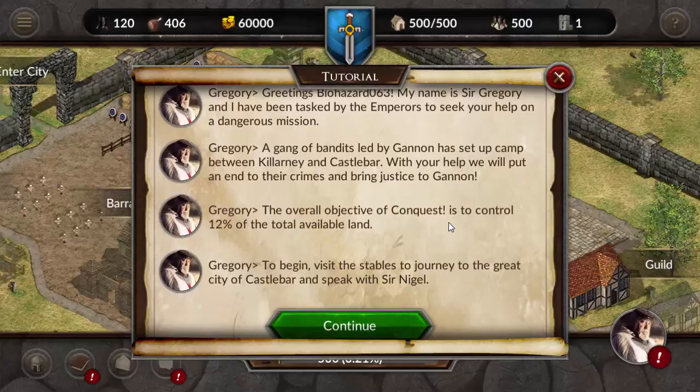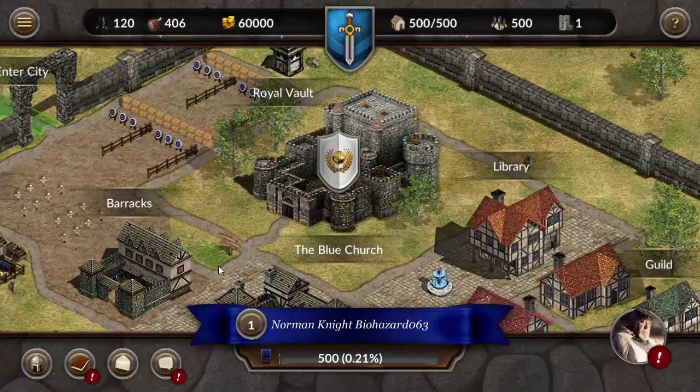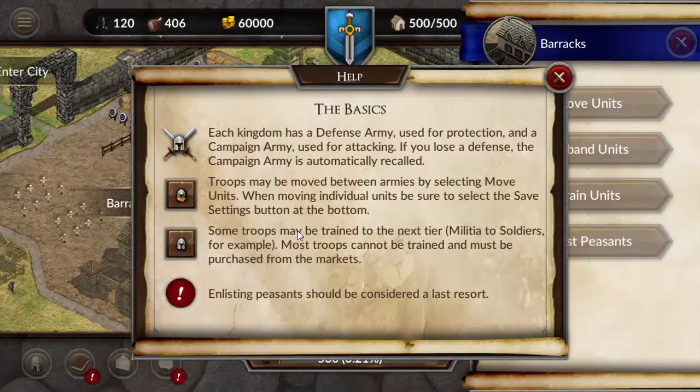I've had stables - journey to the great city of Castle Barnsbrick with Sir Nigel. I may have already clicked the wrong thing. Each enemy defense will use for protection, campaign armies for attacking. You lose the defense, the campaign armies are automatically recalled. Troops may be moved between armies by selecting. Most troops can be trained to the next tier, most you purchase from the markets.